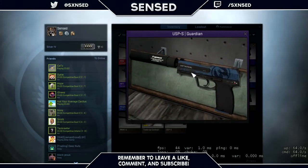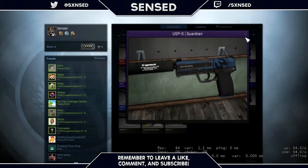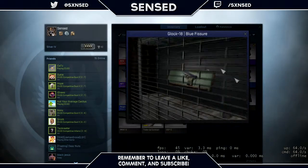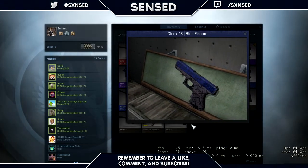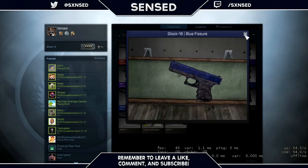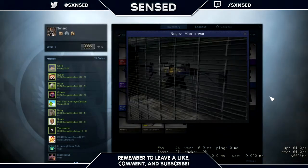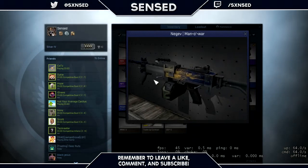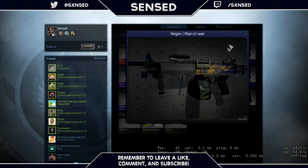The USP-S is field tested because I used it in a trade and ended up making money — I had a factory new one, but the field tested doesn't bother me. Then we got the Glock 18 Blue Fissure, which I won off a bet on CSGO Lounge. I bet like three skins worth a dollar, put in three dollars, and got about a dollar fifty out betting on Fnatic. Then we got the Negev Manowar — I always sold my Negev skins, but when the Manowar came out I got it a few weeks ago for like 20 cents, so I'm just getting the cheap skins.